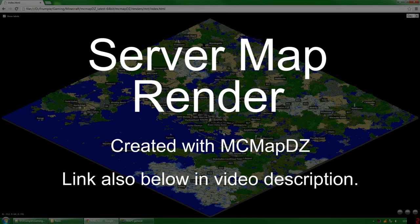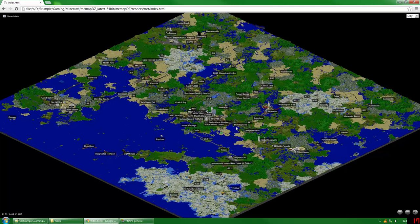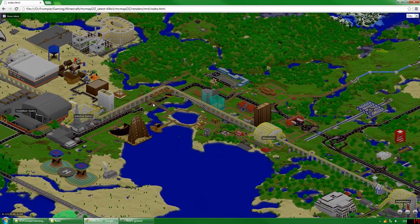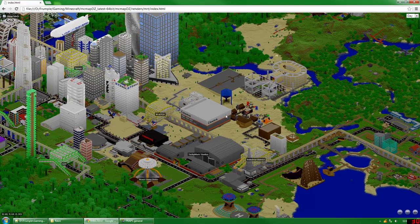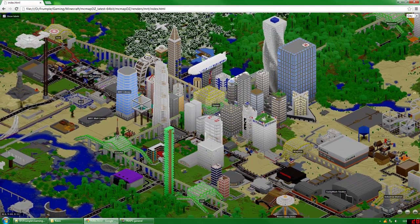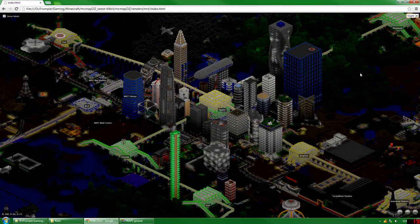In addition to the server map download, I've also generated a new render of the server map using a tool called mcmapdz. I made a similar render for the original server map a long time ago, but now that people have been building on the server for about 5 months, the new map render looks quite a bit different. The render looks quite cool and zooms very smoothly. I've also added labels for all the MRT stations as well as any other major landmarks. Don't forget to try changing the map to night mode by going to the upper right-hand corner of the browser and selecting night. Links to both map renders are in the video description.